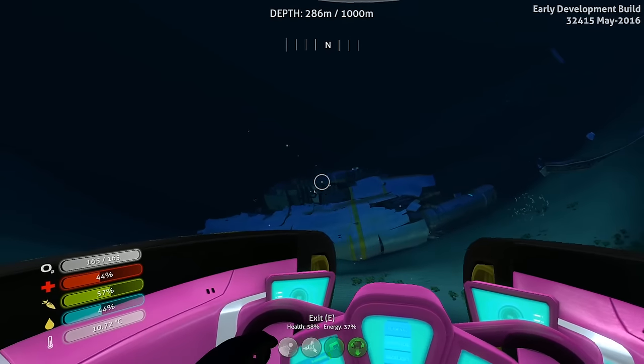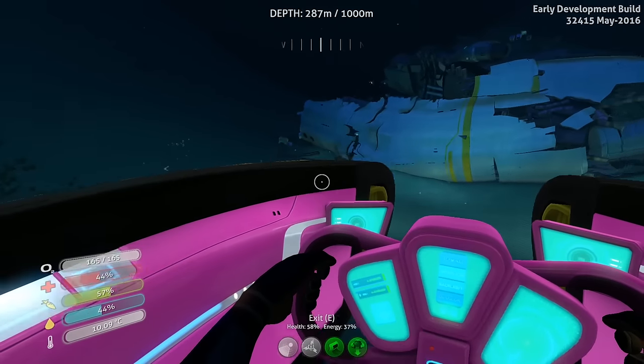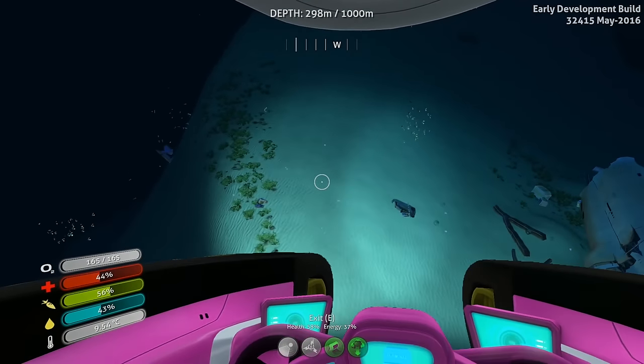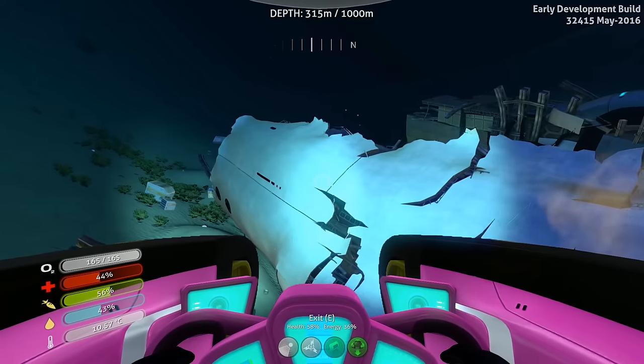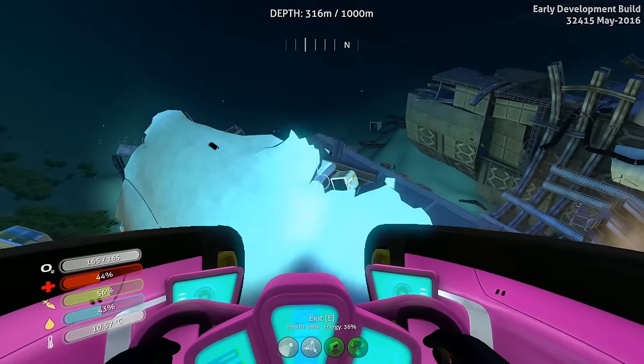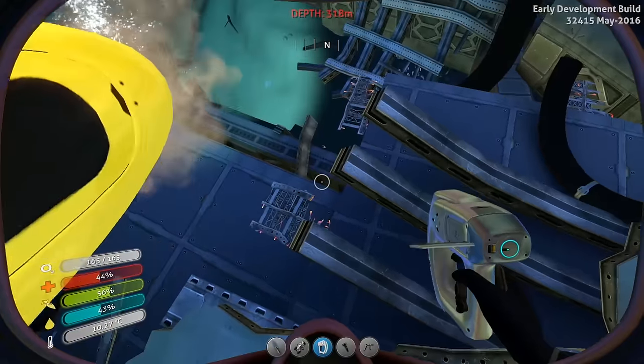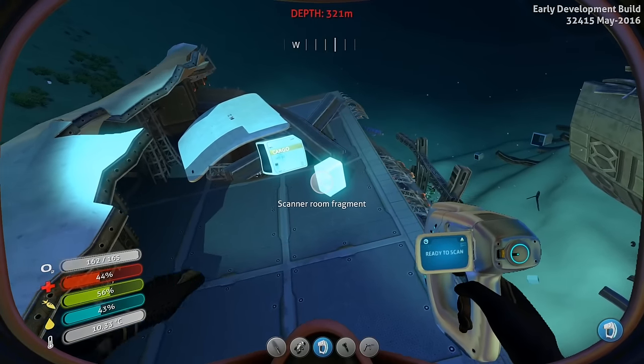Alright, I think we're here at the dunes wreck. Yeah, this is the dunes wreck - this is where the scanner fragments are going to be. I don't know if they're going to spawn differently than before. They were inside last time and I couldn't scan them. We've got some on the outside now. Let me get out real quick - I'm hurt a little bit. I ran into some trouble finding some food.